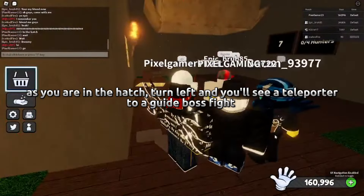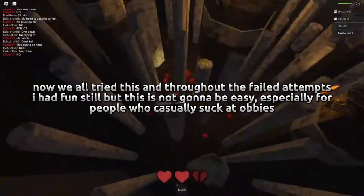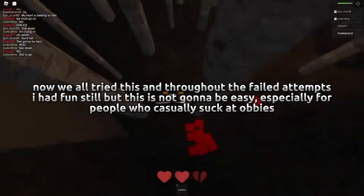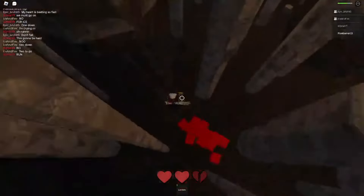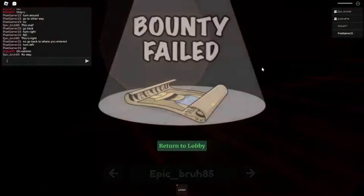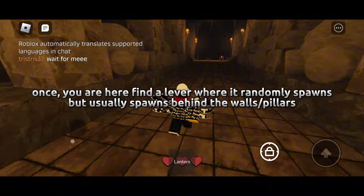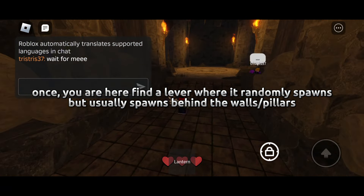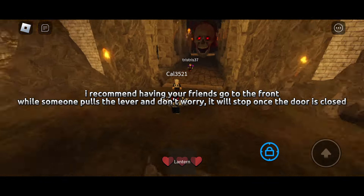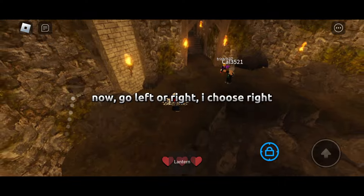As you're in the hatch, turn left and you'll see a teleporter to the Guide Boss fight. Now, we all tried this and throughout the failed attempts I still had fun, but this is not going to be easy — especially for people who casually struggle. Trust me, it's hard. These clips are all my failed attempts, but I will show what I know. Once you are there, find a lever which randomly spawns but usually appears behind walls or pillars. Start running immediately — I recommend having friends go to the front while someone pulls the lever. Don't worry, it will stop once the door is closed.